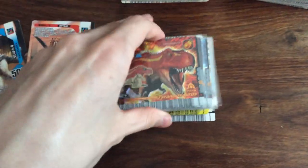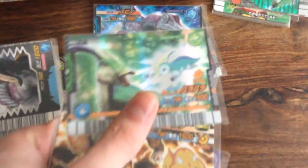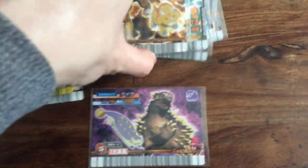We got Terry, Tank, Spiny, Paris, Chomp, and I got another Tank. I am willing to trade this Tank if anyone has Ace in these versions. I'll put it in the trade pile. So all these are for trade and these are no-trades.